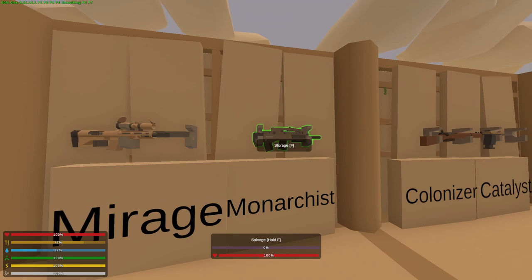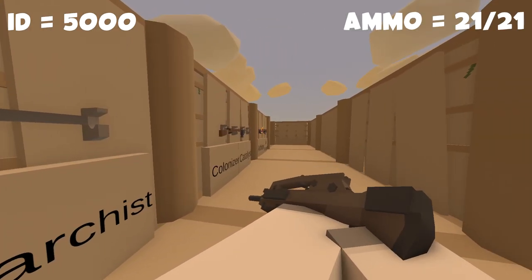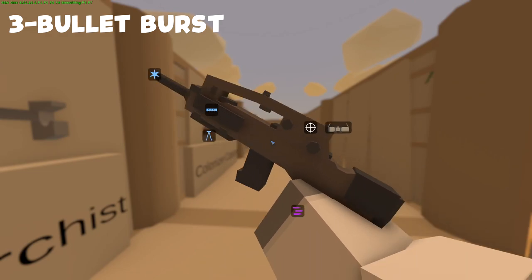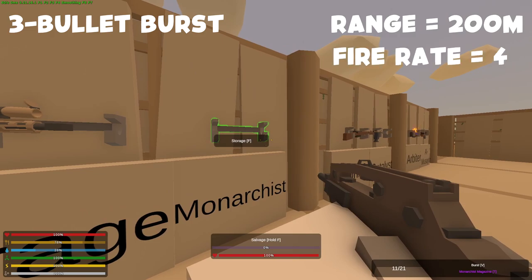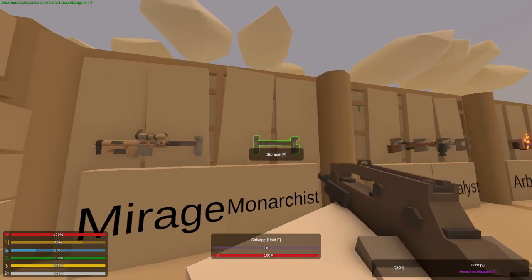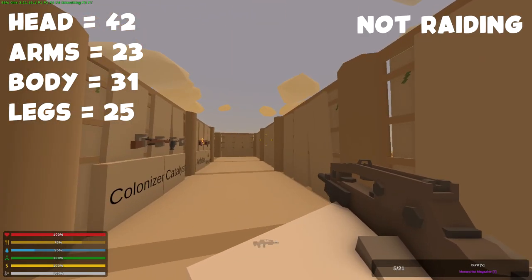So next we're gonna go over to the Monarchist. Now this gun is an assault rifle chambered in military ammunition. It is also a legendary gun. It's a primary gun this time. Its ID is 5000, and its maximum ammo capacity is 21. It can go from safety to 3-bullet bursts, so this is not an auto gun — this is a burst rifle. Its recoil is kind of too much as well, it's a pretty big recoil weapon. Its range is 200 meters. Its fire rate is 4. It takes barrels, tacticals, grips, and sights as attachments. As for player damage, it gives 25 to the legs, 23 to the arms, 31 to the spine, and 42 to the head. And this is not a raiding weapon.